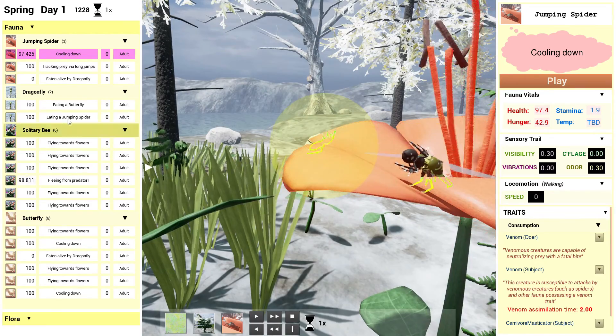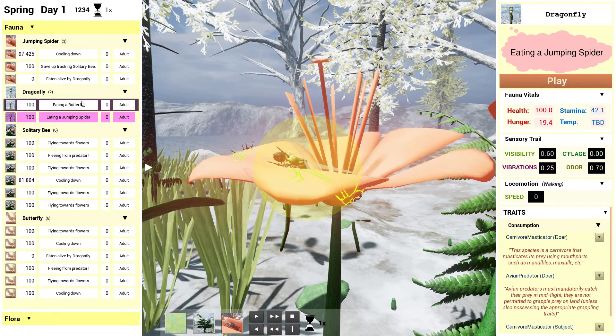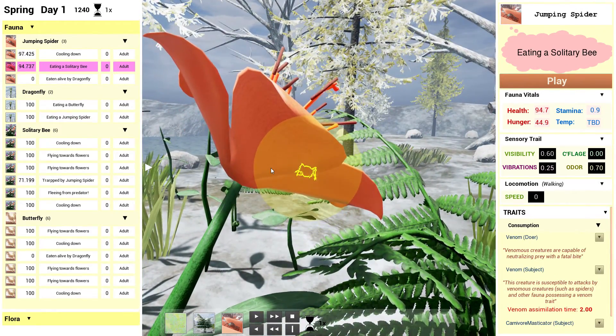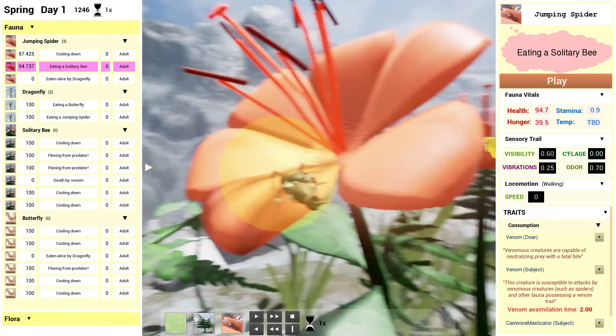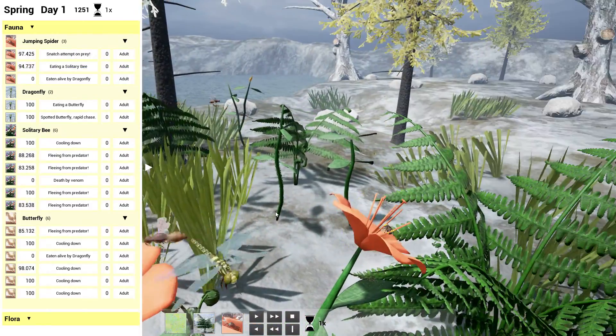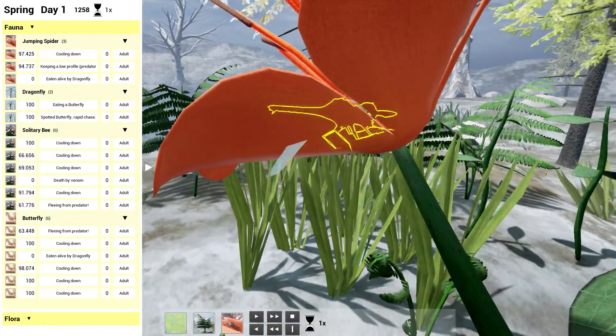Let's check out what some of these dragonflies are up to. This one is eating a butterfly, this one is eating a jumping spider. This one is tracking prey — look at it jumping all around. And it caught something. So this is a bit like being inside a nature documentary, getting to see what's going on right down at their level.